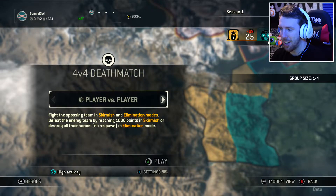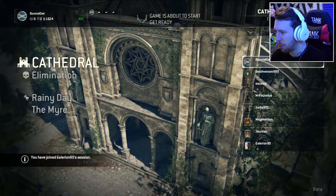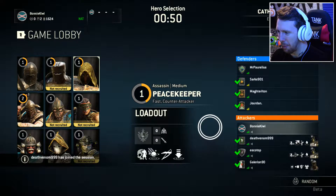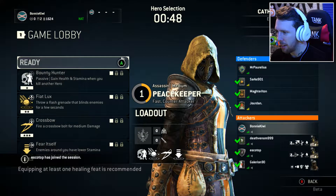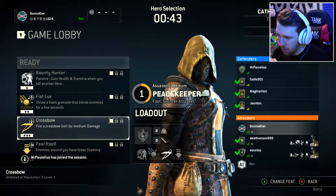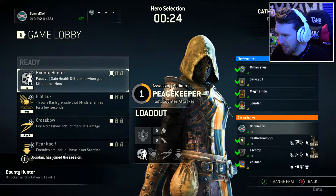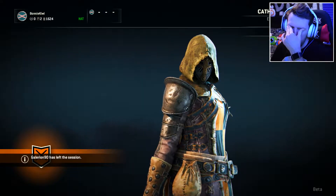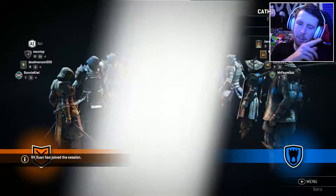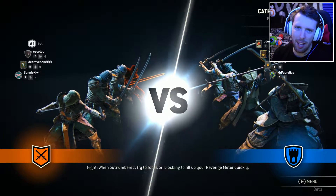4v4 Deathmatch, let's do that! Let's do this — 4v4 Deathmatch. I would just like to apologize to my teammates in advance. I don't like him, he was so slow. So what's this move set? I don't know what this is — the D-pad can do these moves but I don't know how to pull them off. I am the Peacekeeper, that's the name. Stay in a zone controlled by your team — kind of like capture the flag.